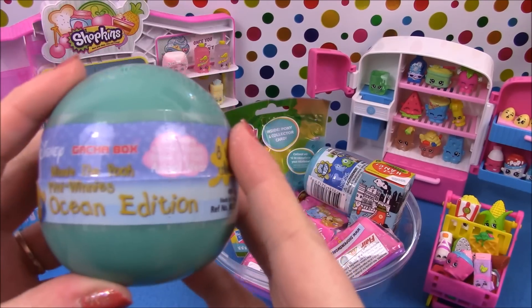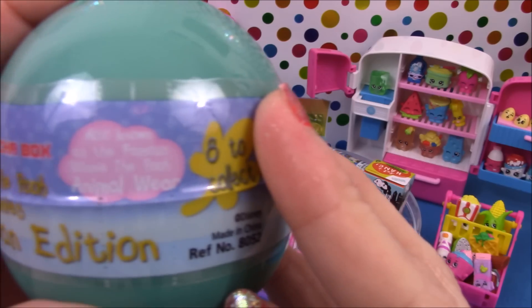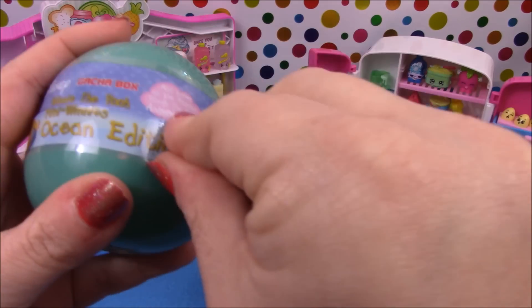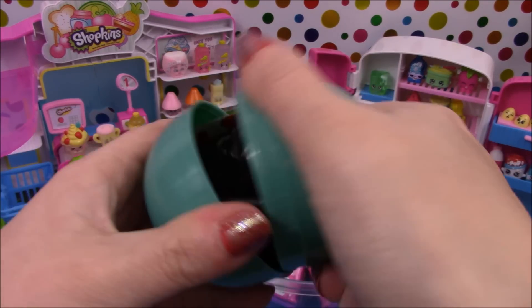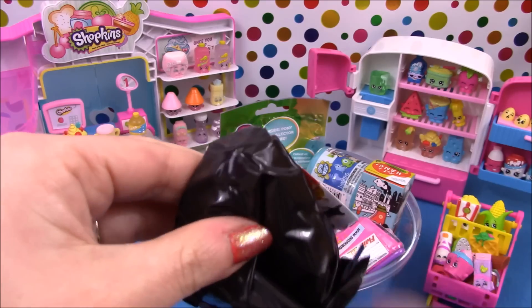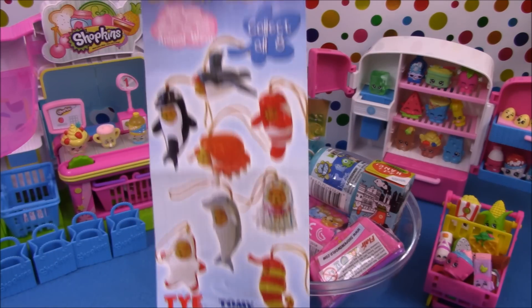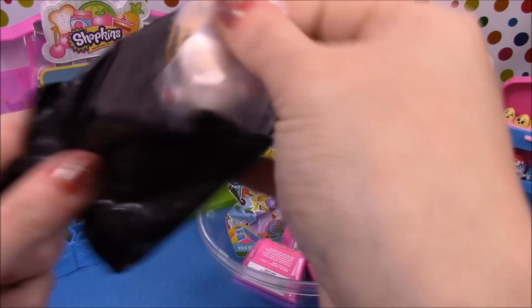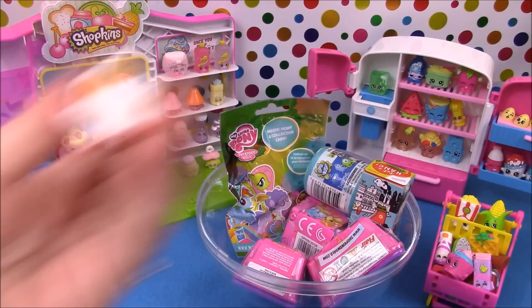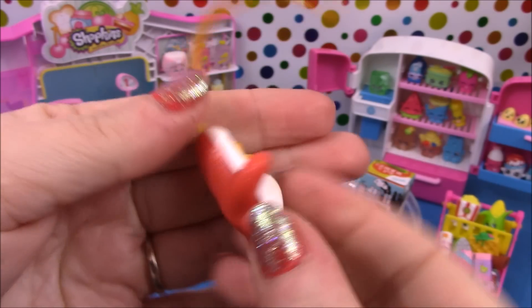Next up we have a Disney's Winnie the Pooh Mini Winnie's Ocean Edition, and there are eight to collect. So let's open this one up and see who we get. We have a leaflet showing the eight that are available, and a blind bag. And we have a Starfish and an Orca!